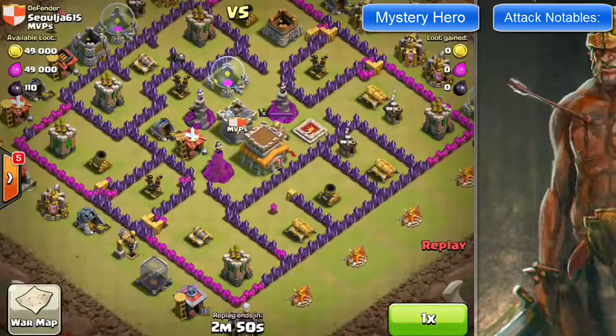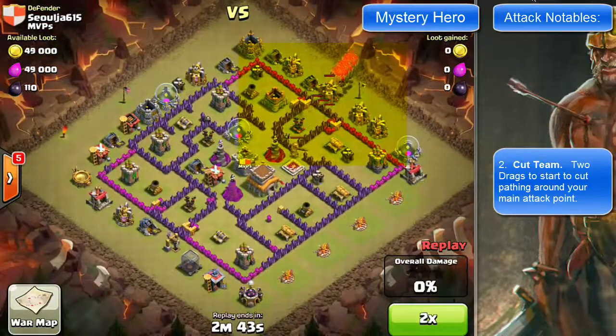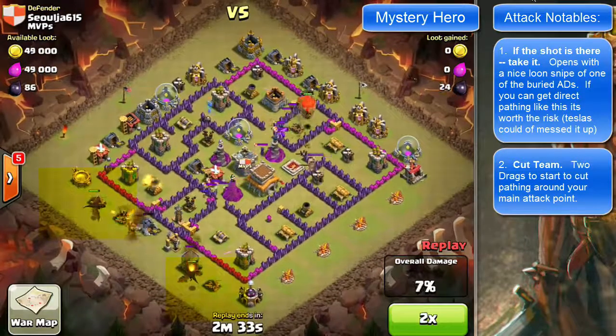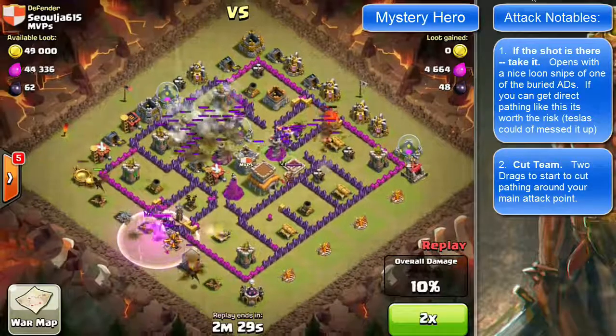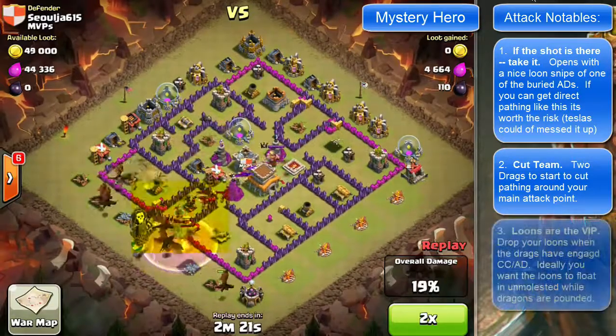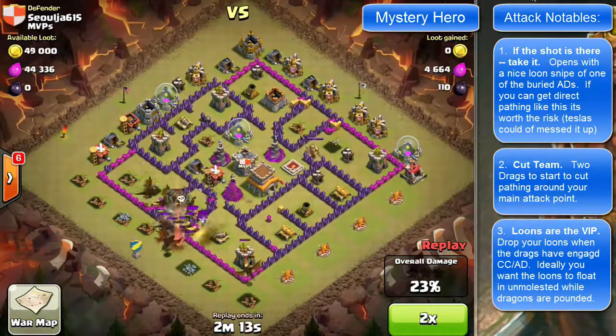As we switch to our hero, the first interesting thing about his attack is his opening. It's not the usual 'pull the clan castle' — it's a looney attack against the air defense, because it's a straight path, and he pulls it off very nicely. Notice the cut pathing down at 7 and 8 o'clock, which allows his dragons, deploying at 7-8 o'clock, to pound in and protect his balloons.